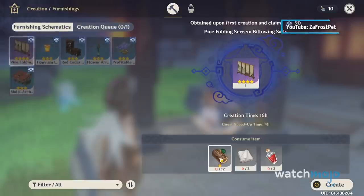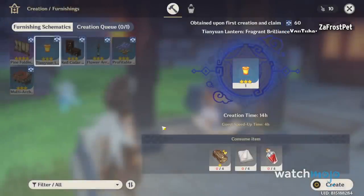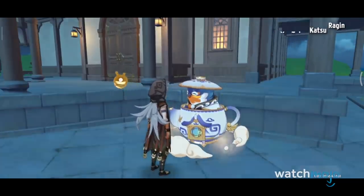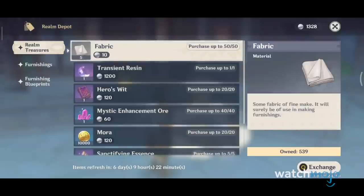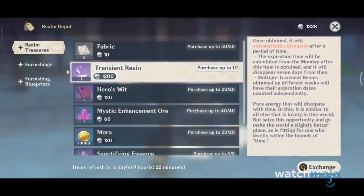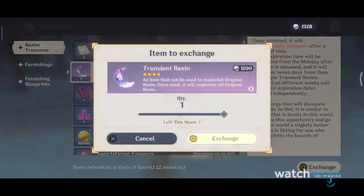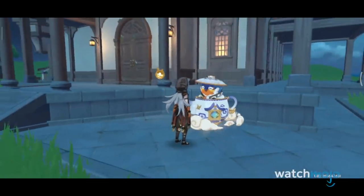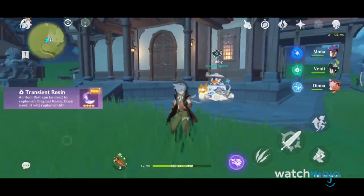These specialty items can be character experience books, artifact experience items, and a weekly resin fragment worth 60 original Resin. On top of that, you can get Transient Resin, which must be used within 10 days of purchasing. You can reap all of these rewards by building up your Realm Rank, and it all happens in the background, so it's a worthwhile time investment.